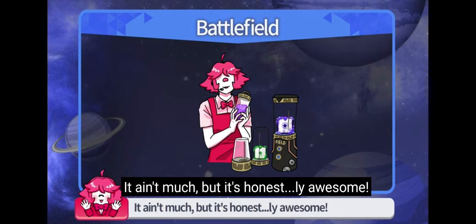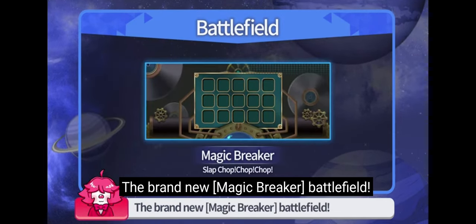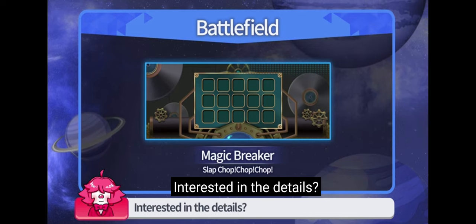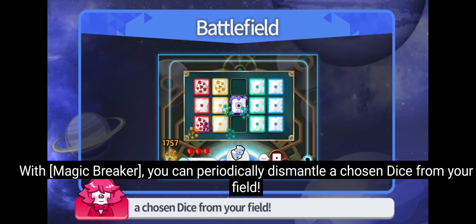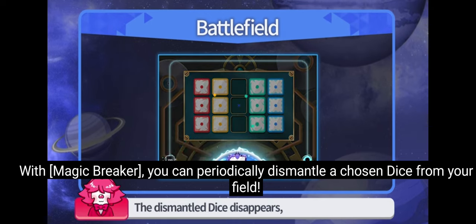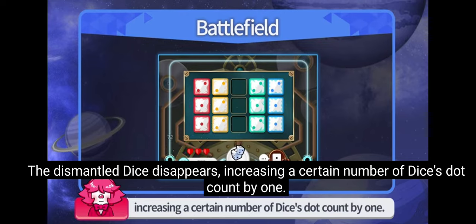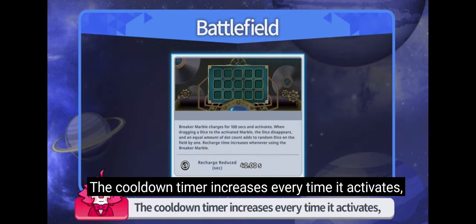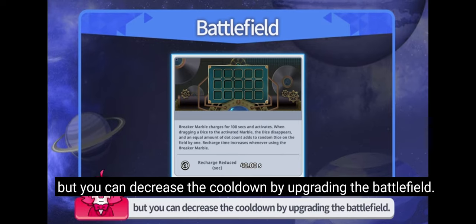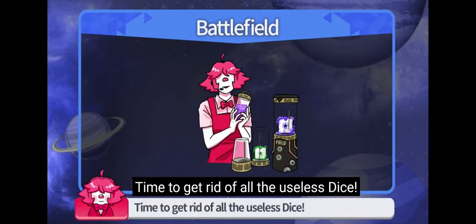It ain't much, but it's honestly awesome — the brand new Magic Breaker Battlefield! With Magic Breaker, you can periodically dismantle a chosen dice from your field. The dismantled dice disappears, increasing a certain number of dices. The cooldown timer increases every time it activates, but you can decrease the cooldown by upgrading the battlefield. Time to get rid of all the useless dice!